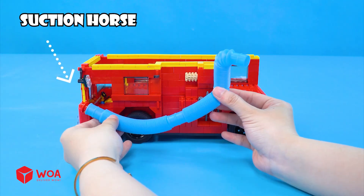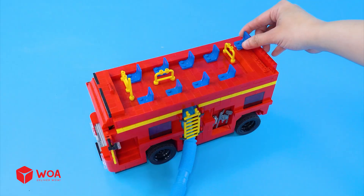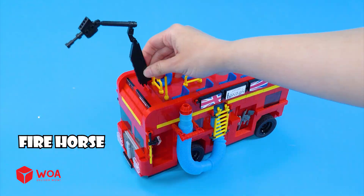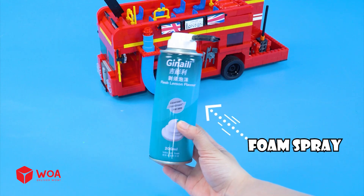Suction hose. The roof. The seat. Fire extinguisher. Fire hose. Number 2: Build the foam blaster. The motor. Foam spray.